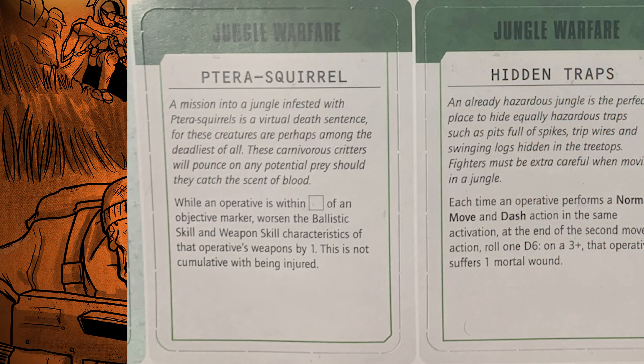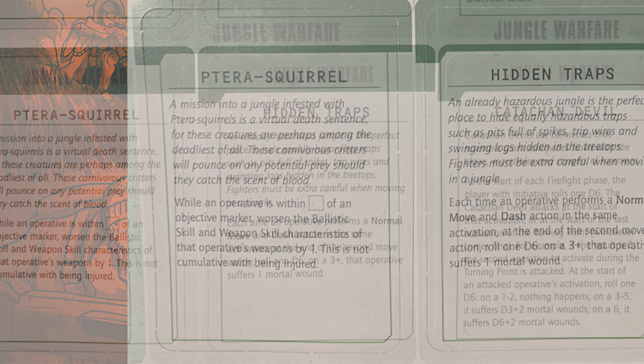Then you've got Terror Squirrel: while an operative is within a white square — which is probably just 3 inches — of an objective marker, their Ballistic Skill and Weapon Skill worsen by one. This is not cumulative with being injured. So it's basically really tiny squirrels that make you worse to hit. We can try deciphering what a white square is but it's easy to just go with three inches.